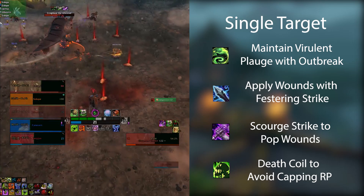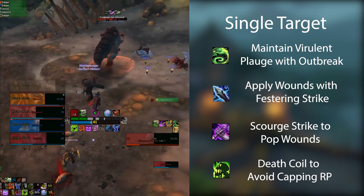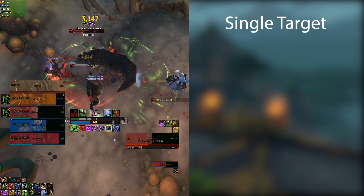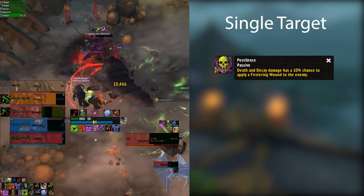To spend all this runic power we've built, we want to hit that Death Coil button — but not repeatedly. Only use it to avoid overcapping or when you have nothing else. With the Pestilence talent, we also want to be dropping Death and Decay to generate those extra wounds. Drop it on cooldown.